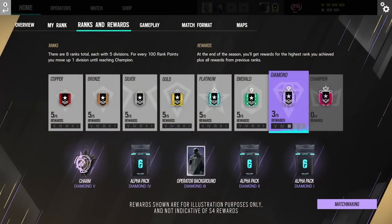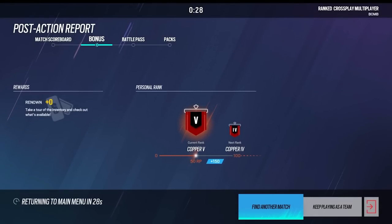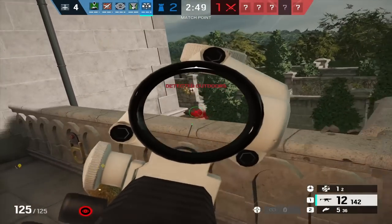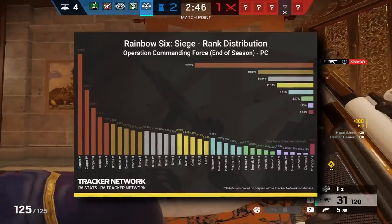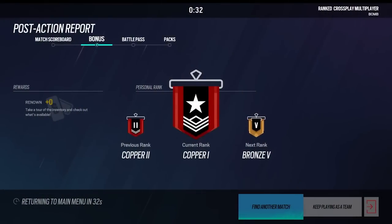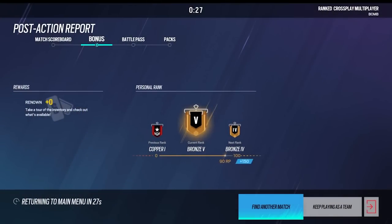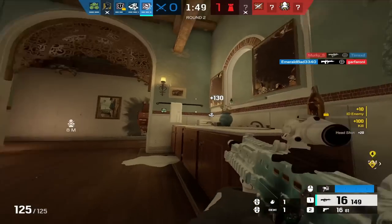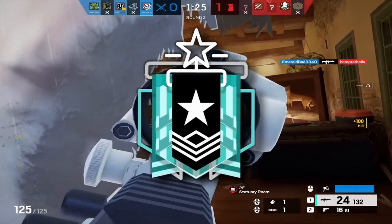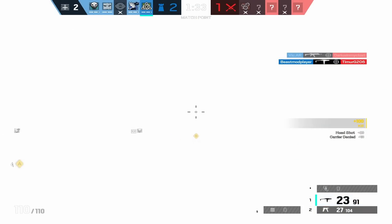The next thing I believe Ubisoft should remove is Rank 2.0. Rank 2.0 is probably the most flawed ranking system out of any game I have ever played. This new rank system is extremely forgiving — so much so that we have hit record high champion player numbers over the past couple of seasons. Every season at the start you will lose 8 ELO and gain 80, and depending on how high a rank you were in the previous season, you could end up making these kinds of gains all the way into Gold or even Plat rank. This system allows decent players to easily hit Champion in 2-3 seasons with little effort.